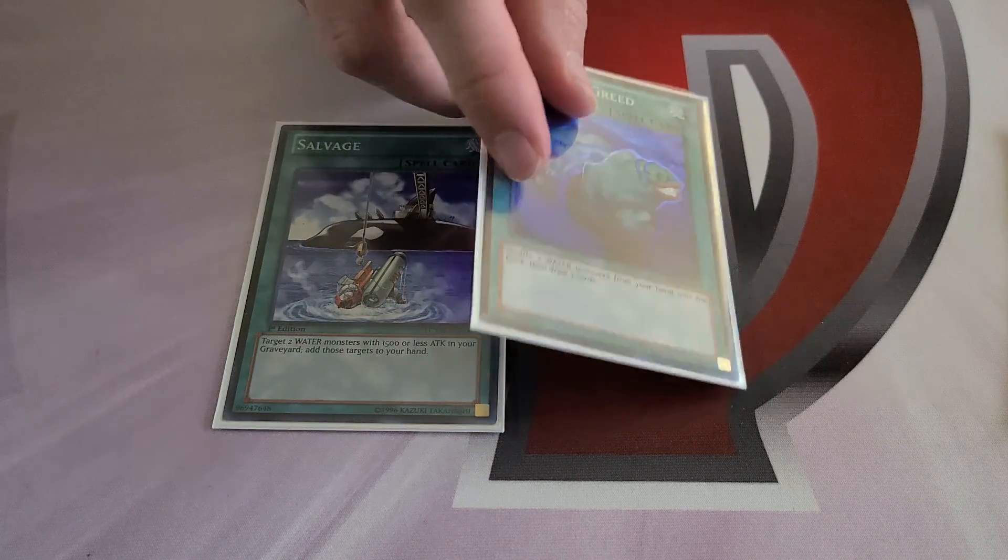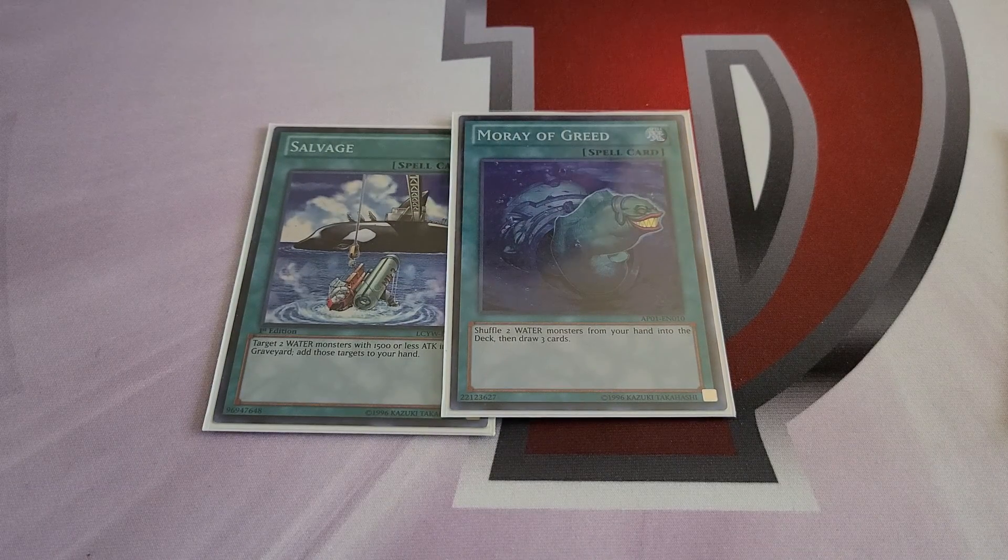We play two one-ofs that you could maybe swap with each other. Salvage is great in this deck — you're almost always going to have it live very early with your Undines, Divas, and Dragon Ice, to recur cards back into your hand. If Dragon Ice is already set up you just have additional discard fodder; if you have Ice Edge you have more discards.